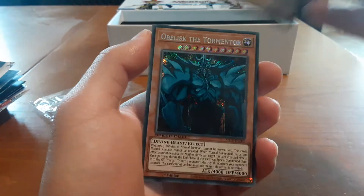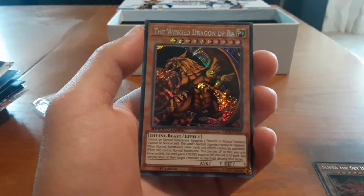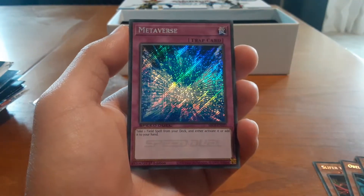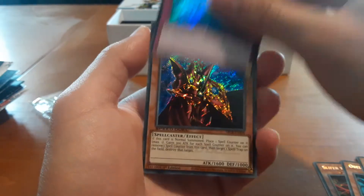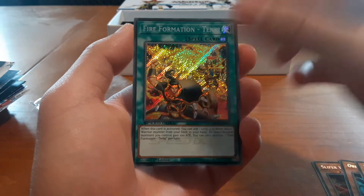So first we have Slifer, Obelisk the Tormentor — a lot of nostalgic cards right here. Winged Dragon of Ra, Metaverse, pretty good trap card. Breaker the Magical Warrior, cool. Fire Formation Tenki.